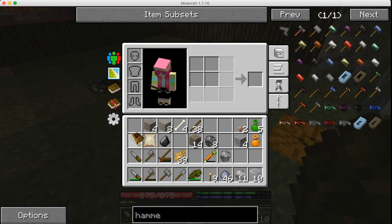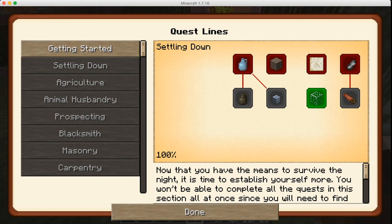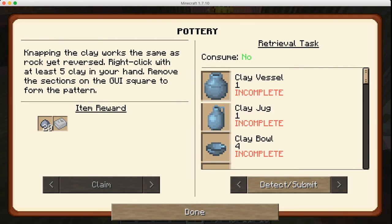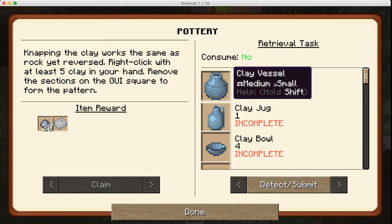It's scary out here and I don't have a door. Let's get into this and see what we can do. We did make glass and I claimed that. So now we need to do pottery. Napping the clay works the same as rock, but reversed — right click with at least five clay in your hand, remove the sections on the GUI square to form the pattern. We need a clay vessel, clay jug, clay bowl, four clay bowls, and clay saw molds.